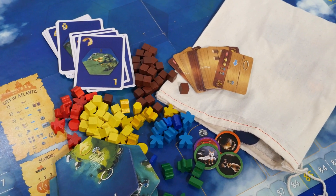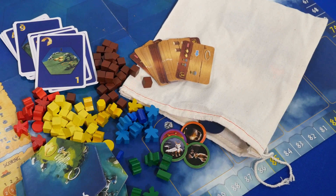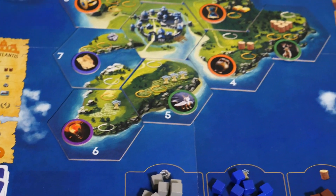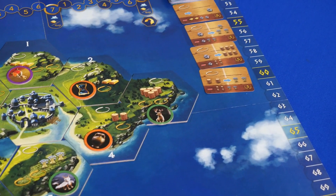Let's look at the prototype components. There's a game board, cards, tiles, tokens, resources, meeples, and more. At the beginning of the game, you'll place out the event deck, the Atlantis tiles with treasure tokens on them, and the ship deck.